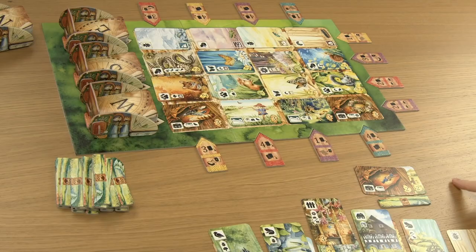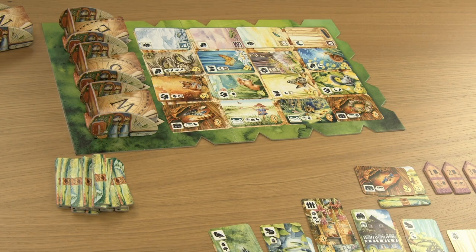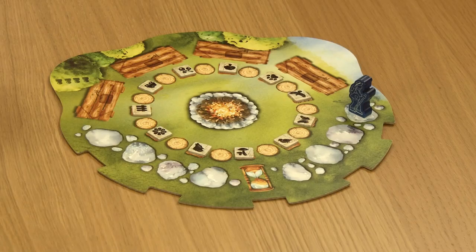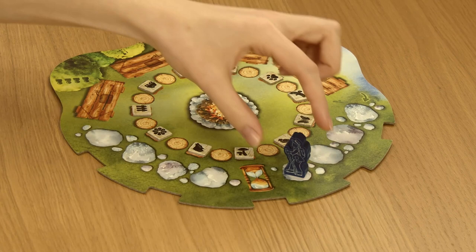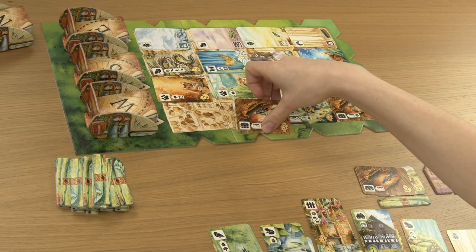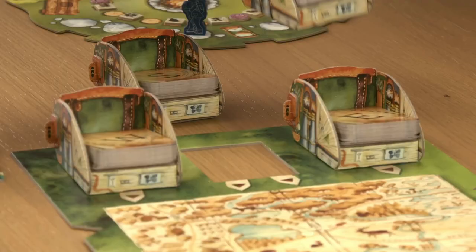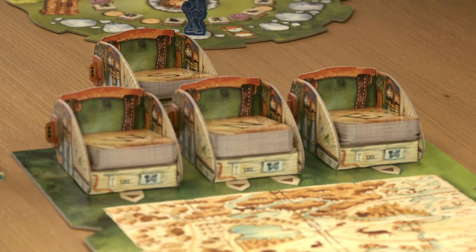When all players have placed all their path tokens, the round ends. You collect all your path tokens, and the player who started the round passes the first player token to the player on their left. Move the round marker to the next spot. When the round marker passes the hourglass symbol, additionally discard all cards from the main board and randomly place them on the bottom of the corresponding decks, replace the S deck holder with the N deck holder, and refill the board with new cards. The arrows will help you pick the right columns.